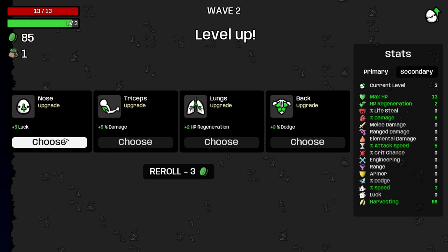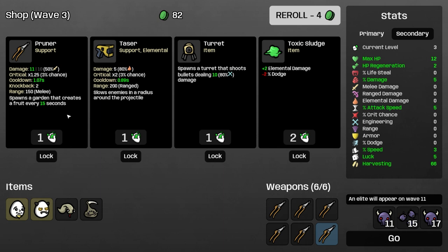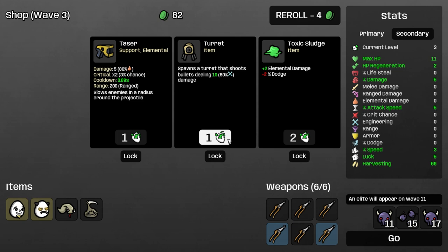I feel like this is something that's going to break the character in half. I'm going to take movement speed so we can avoid getting hit. And I think we want luck too for the late game — luck being like a source of damage. Take a pruner.